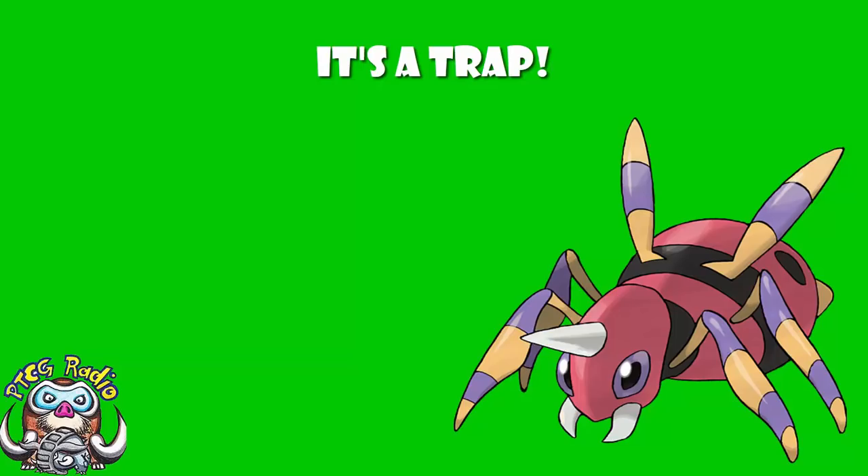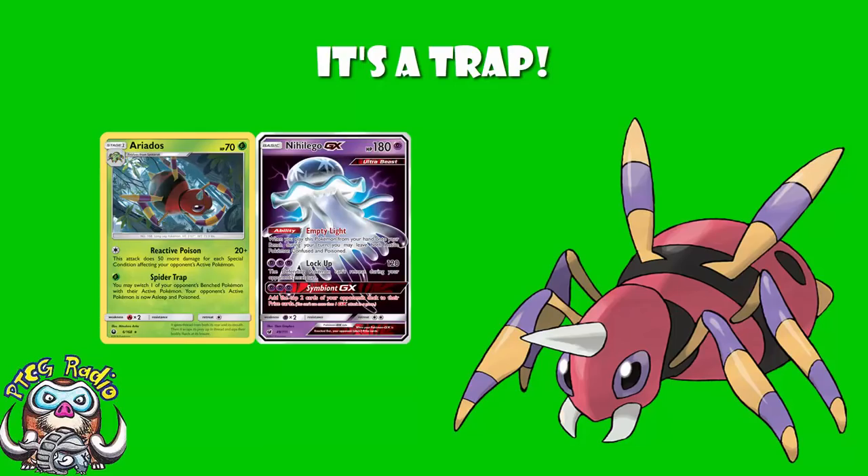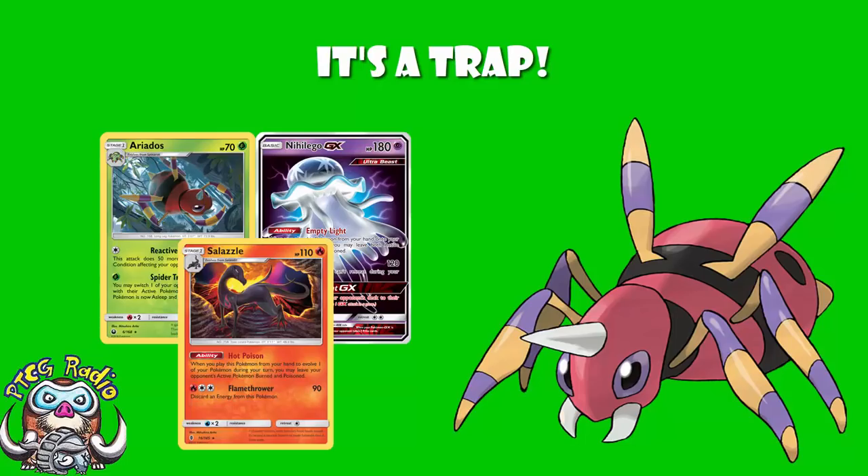We actually have an Ariados which came out very recently in Celestial Storm — an Ariados about which many people got fairly excited, and I don't think that is a bad reaction at all. One that I like a lot. It does really depend on your opponent having a bunch of special conditions on them, which is not the easiest way to use a card. For one Colorless Energy, 20 damage plus 50 more for each special condition. And you can combine that with stuff like Naganadel GX, or Salazzle, or things of that nature to work out quite nicely.